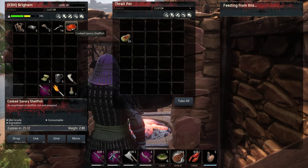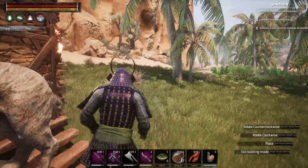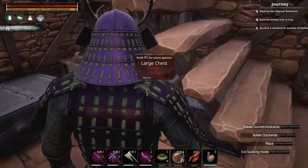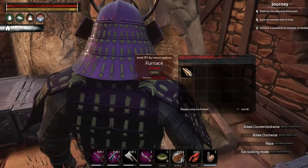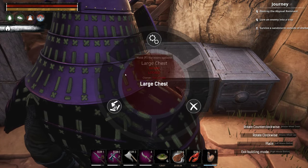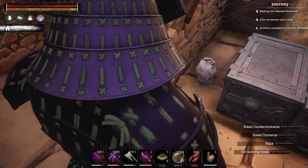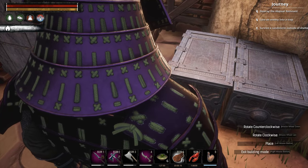Got some cooked savory shellfish. Let's go in this door. I went in here earlier and saw all these beautiful level 2 chests. To get these, hold down E, hit Demolish, and boom — whatever's in there is mine. All it is is a spiritual ritual knife. I don't need that, though.